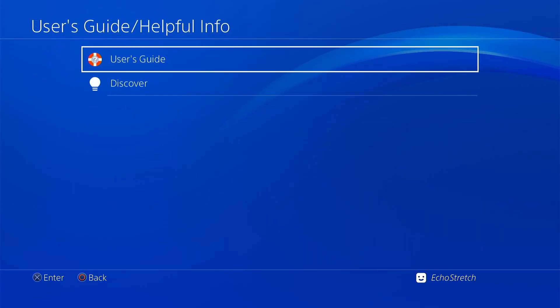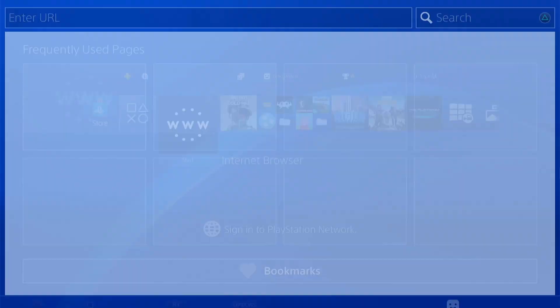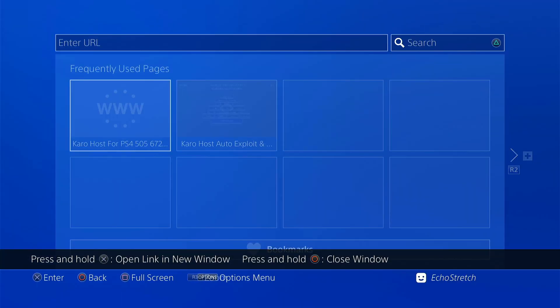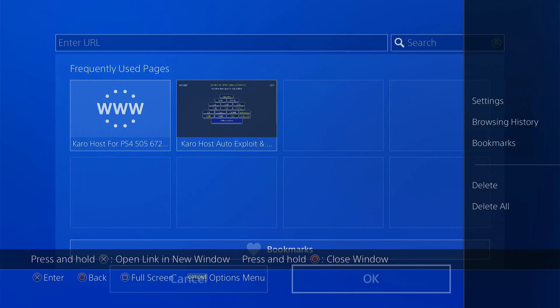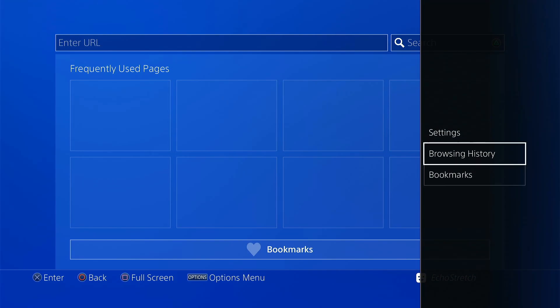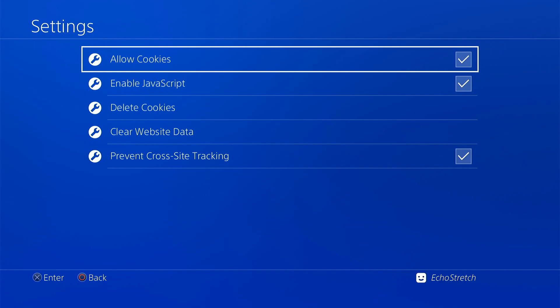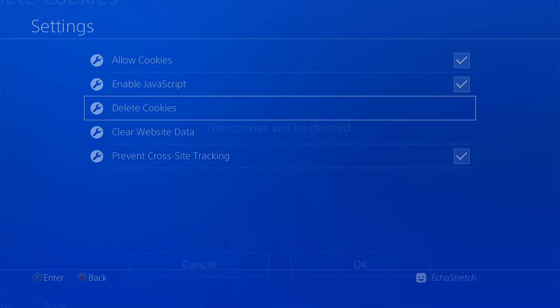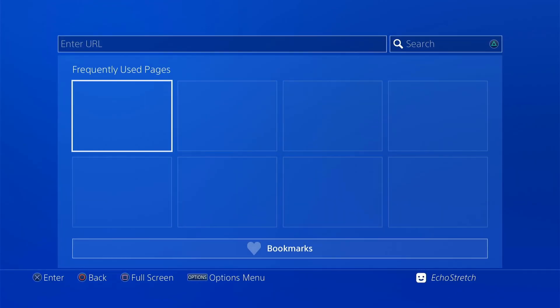There are two ways to get in — you can go in through the user guide or through the web browser. I do recommend using the web browser for the first time, just so you can clear everything out. Delete everything in the frequently used pages and clear the browser history as well, just to get rid of all that old information because you will be getting new information when you use this. Go ahead and clear the website data as well.